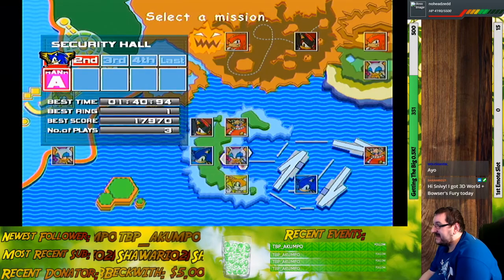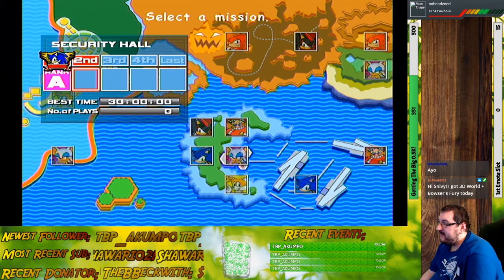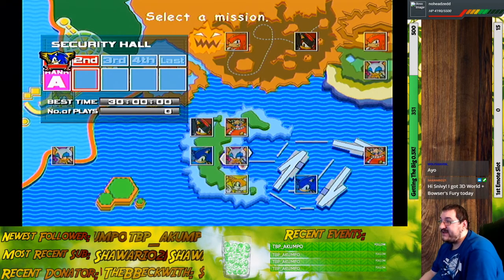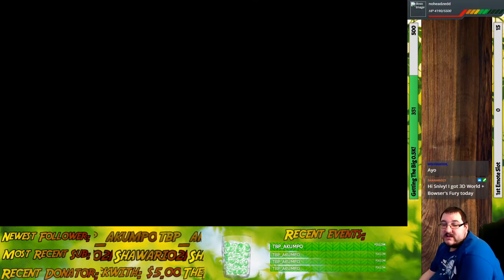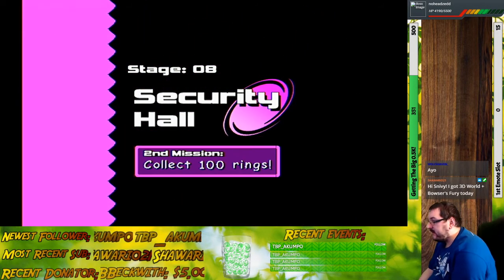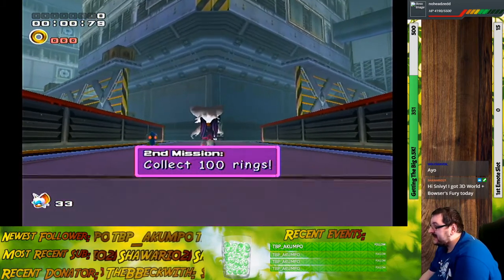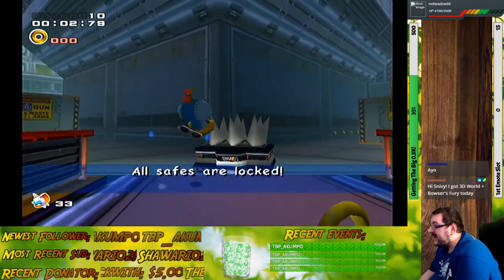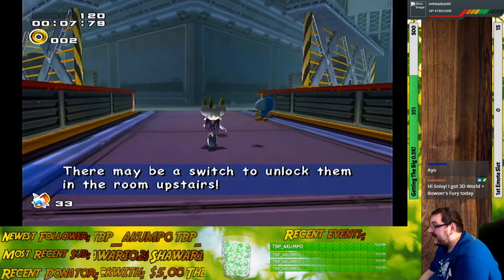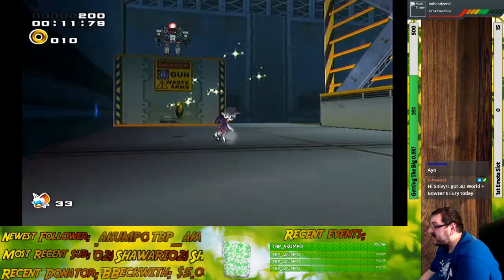Next, Mission 2: collect 100 rings. When it comes to the treasure hunting stages, their 100 ring missions are rather unique. There's also a really worthwhile strategy worth utilizing: grab a single ring, get hit by an enemy intentionally, so that way the back ring appears. Upon hitting the back ring, you'll reload the entire stage, but you'll keep your current ring count.